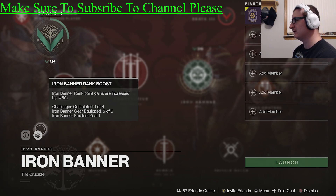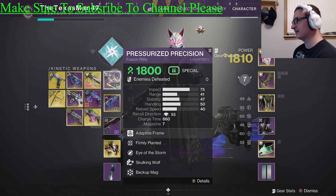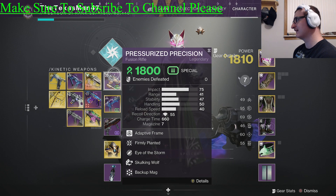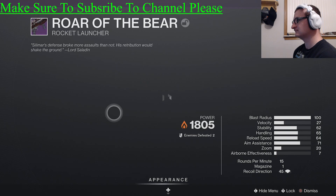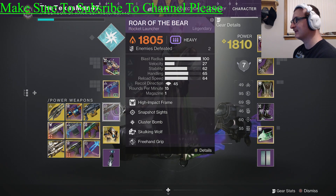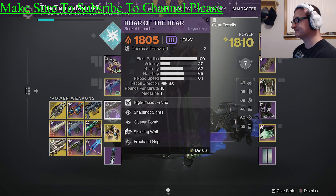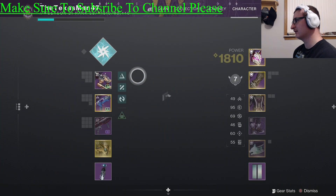Having an Iron Banner emblem equipped also gives a boost. As you can see, this particular item is an Iron Banner weapon, so it counts toward helping me progress. You can tell if something is an Iron Banner weapon because it will have an Iron Banner-specific perk — like Skulking Wolf, which is an Iron Banner origin perk.